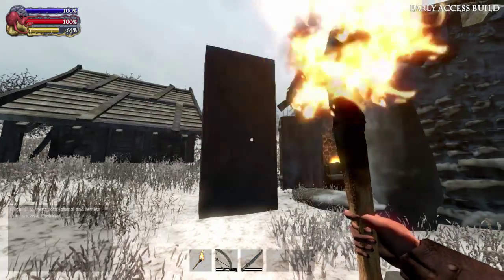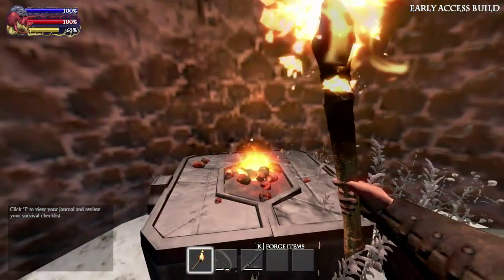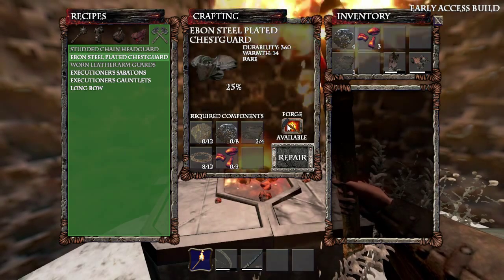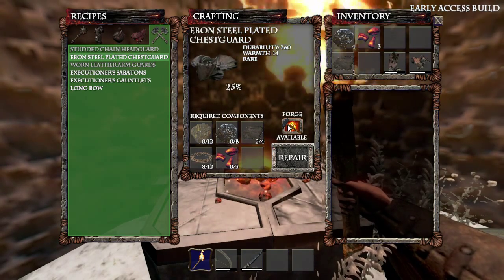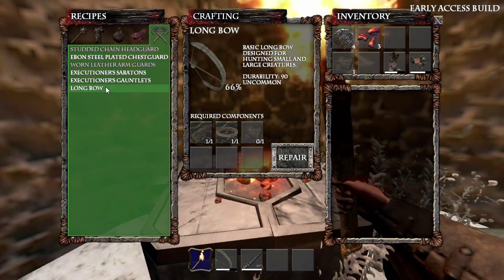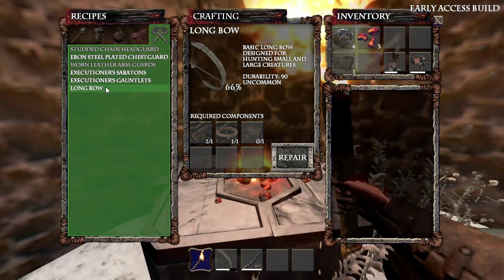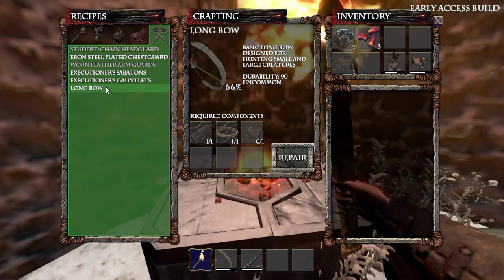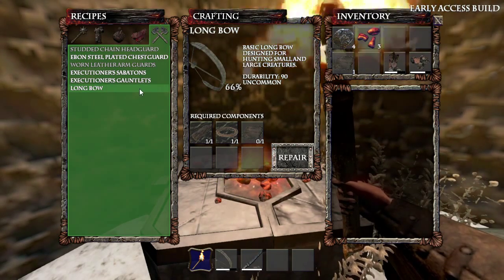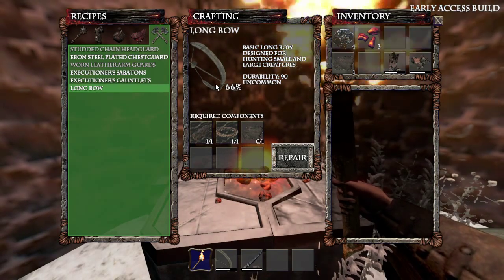A couple of things to note: if the original weapon needs a forge to build it in the first place, it'll need one now to repair it as well. So, for instance, the chest guard needs a forge, and thankfully I'm standing right next to one. Secondly, you don't actually need to have every single raw material in one go to perform a repair. You can perform small repairs using whatever you have, provided the weapon actually needs some of that material at that particular moment. If you fully repair, say, the wood component of the bow, then you'll need to move on to the other components before the weapon will continue to repair.